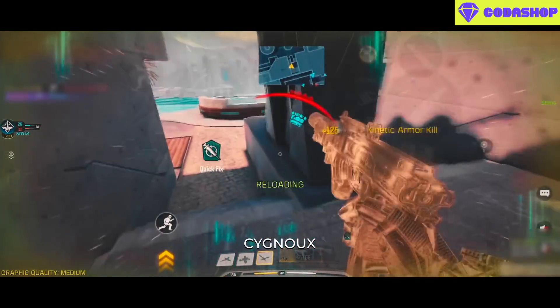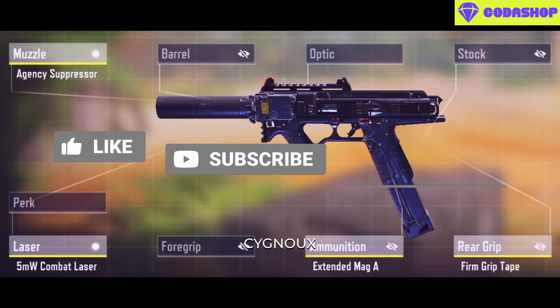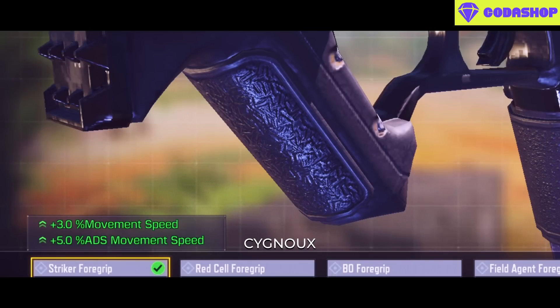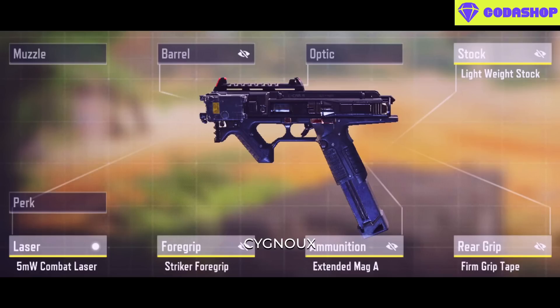Extended mag is also equivalent — 0.8 seconds for 20 bullets versus 30 bullets in 1.2 seconds are equivalent, and we can stop shooting and restart to avoid the recoil shift. Extended mag also uses only one attachment slot, which is why it's recommended for a standard build. Fast Reload with Sleight of Hand is an option for super-fast reloads. The Striker Foregrip is also an option for better sprint-to-fire. Instead of a 3% movement speed attachment, it's much better to use the Light Stock, as faster ADS movement speed helps more. This is the best overall gunsmith for the Elkar pistol.